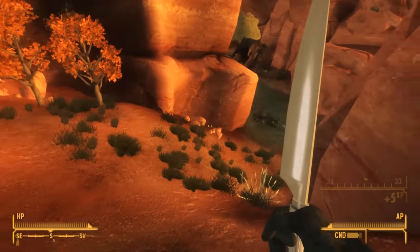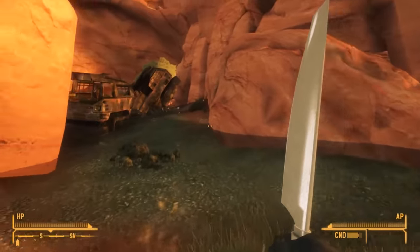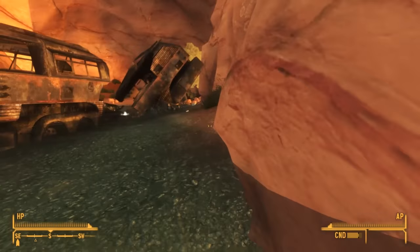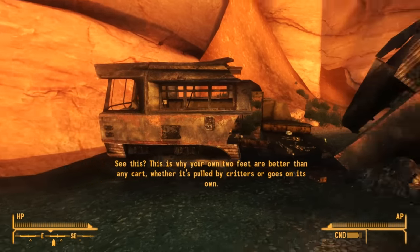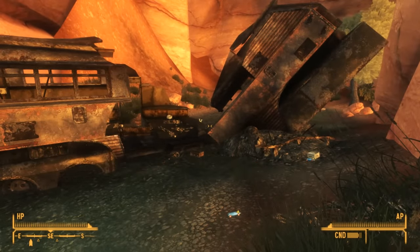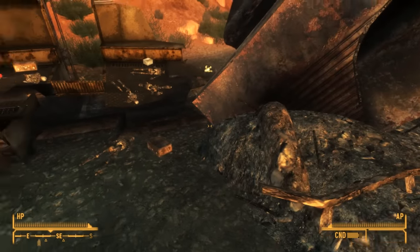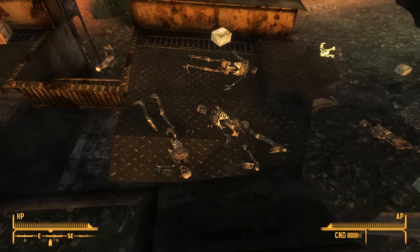The search for a compass brings us to one of the saddest places I've yet seen in any Fallout game. West of the Dead Horse's camp, lying in the middle of the river between a ravine, we find a bus broken in half. But this wasn't just any bus — this is a crashed scout bus. Inside we find the skeletons of a dozen or so children. These skeletons are much smaller than usual, as are their little suitcases.